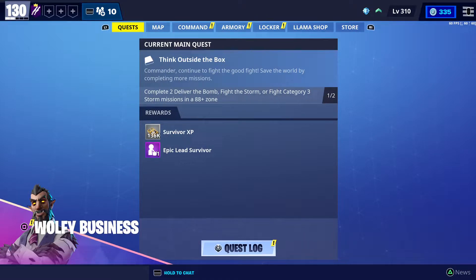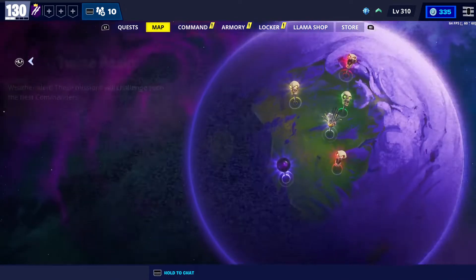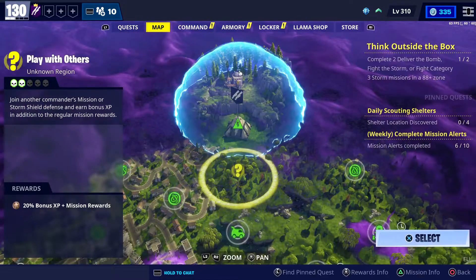Today we have a V-Bucks mission, but also two important missions that you need to do. We're gonna start with the daily quest first — I have this one here, a daily scout and shelters. I need to discover outdoor survivor shelters in a successful mission; I need four. I'm gonna get 50 V-Bucks while doing that mission.